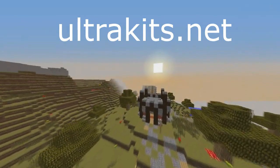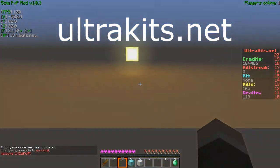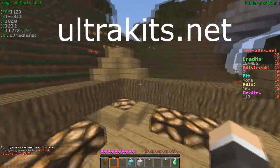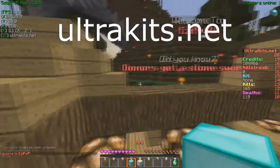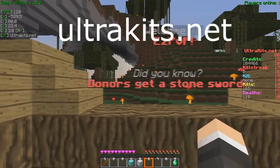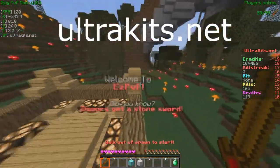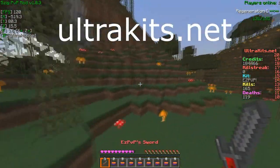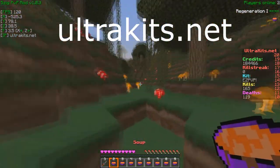Now I'm going to go ahead and show you EasyPVP. You just do slash EasyPVP or you can click the gold block. You get your wood sword and can walk out and get your stuff. It says welcome to EasyPVP — and did you know donors get a stone sword instead of wood? When you drop off, you get your items, which is pretty awesome, and there are soup signs and so on.